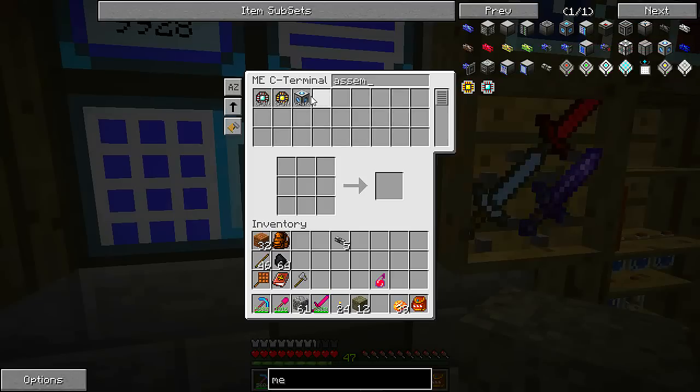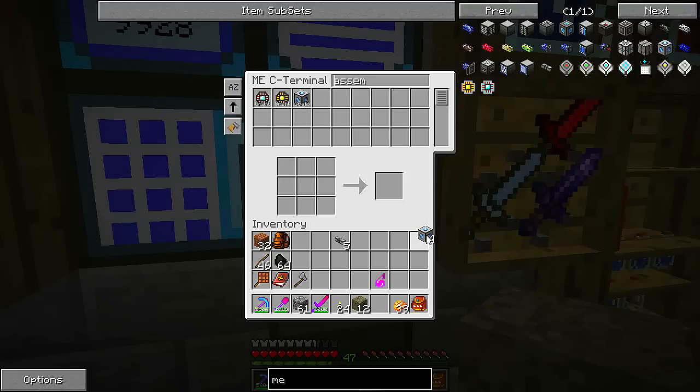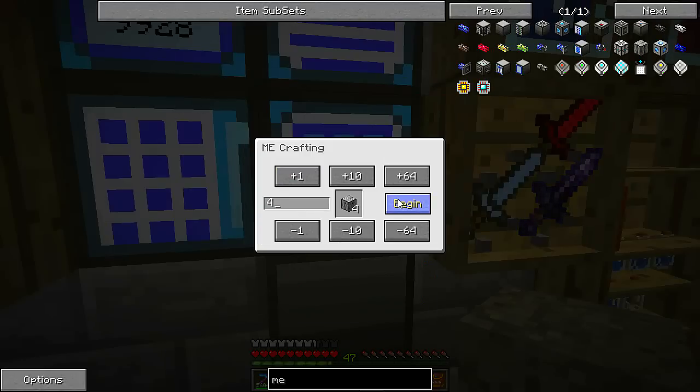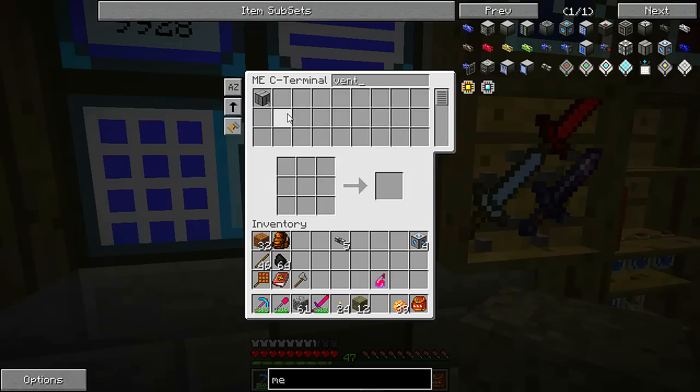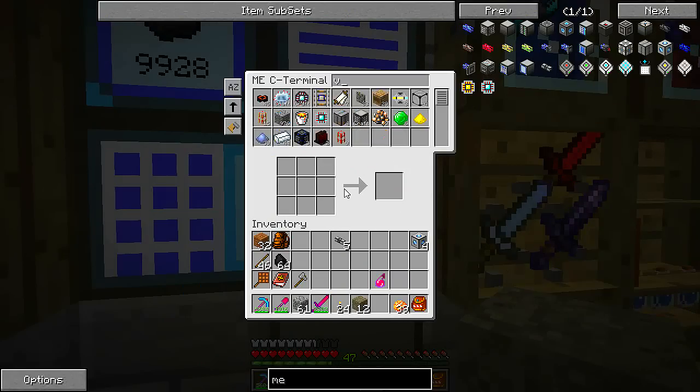We need the containment wall parts and then the centrifuge as well — I need four of these. They might not know how to make iron bars, but there are enough iron bars. Then I need one more pattern provider.